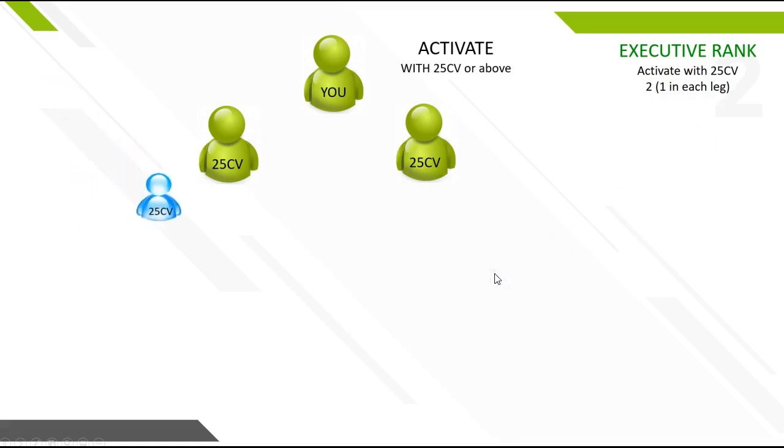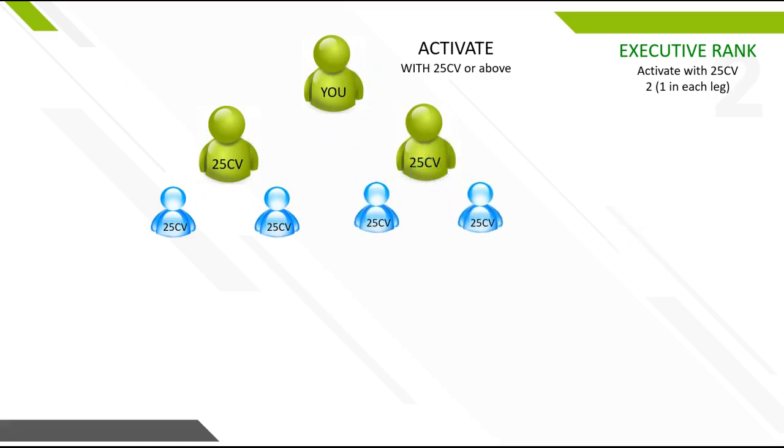Now you want to duplicate and teach your team. In this illustration, everybody that you personally sponsored will be in green, and whoever your personal sponsors are will be in blue, because these executives have to be your personals. So now you've told your people on the left and right to go duplicate, go bring people in, get them active at 25 CV, so they can become executives themselves.